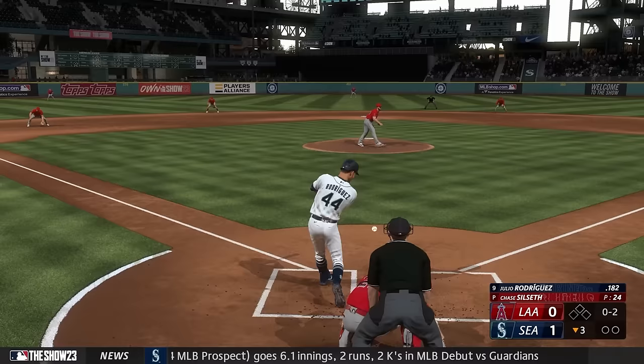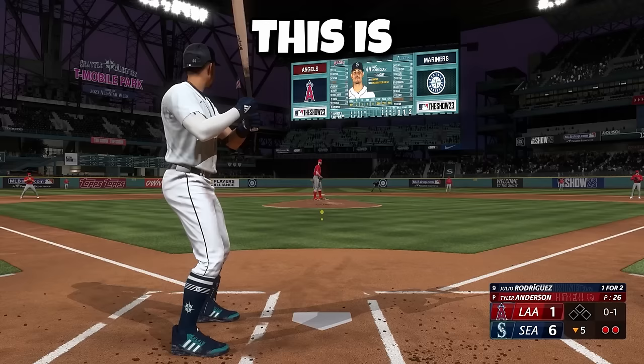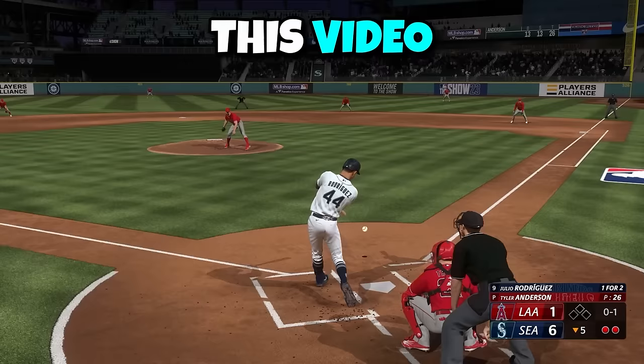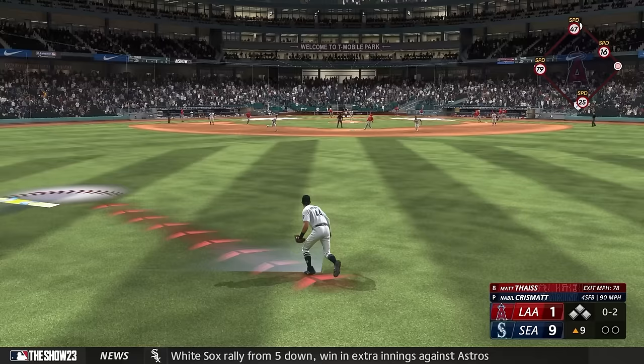Julio needed to get lucky if he wanted his first hit, and even though it took a while, this weak grounder managed to sneak through for a single. Then a walk in the same inning let Julio score his first run ever. This is progress, but we have a long way to go — J-Rod needs to reach 99 overall, make an All-Star game, win a World Series, win an MVP, and make the Hall of Fame.